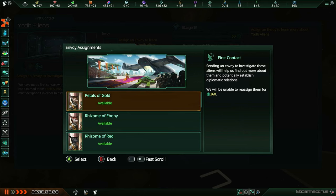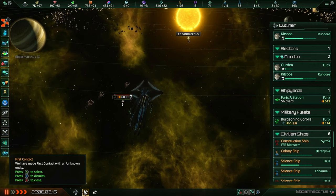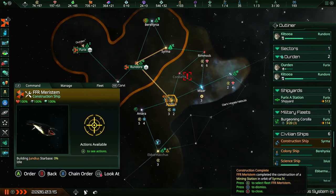We will assign an envoy - Rizom of Red, it's your turn. Have fun meeting the space whales. These are just big friendly blobs - all they really do is go around your borders and sometimes take out pirates if they're feeling generous. We don't actually have pirates yet, thankfully, but once we do these guys will sometimes take them out.